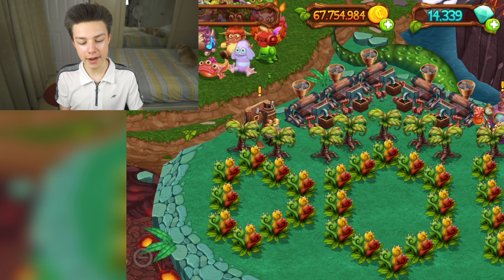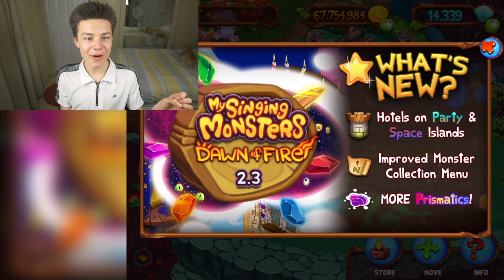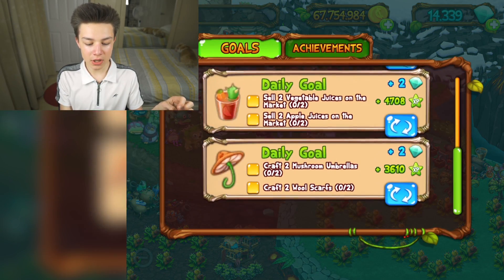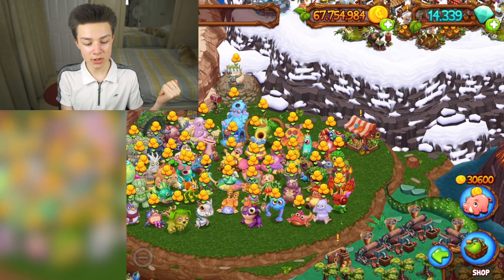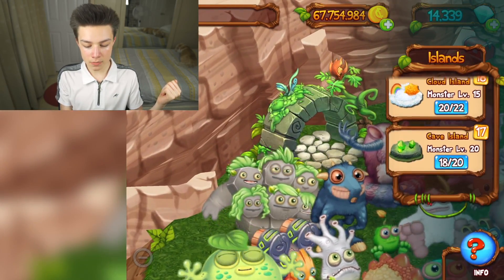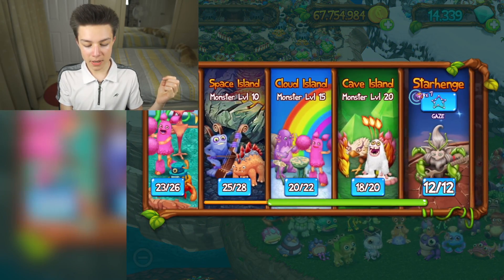This is my first time going inside Dawn of Fire with the new update. Hotels on Party Island and Space Islands, improved monster menu, more prismatics — awesome! Let's check out the goals. Oh, we have more daily goals — that's new, that's cool!